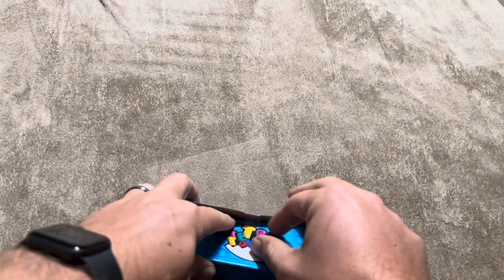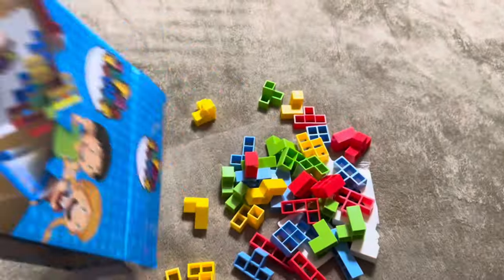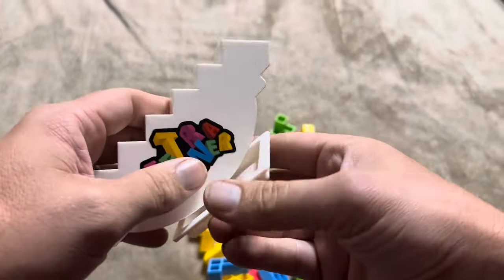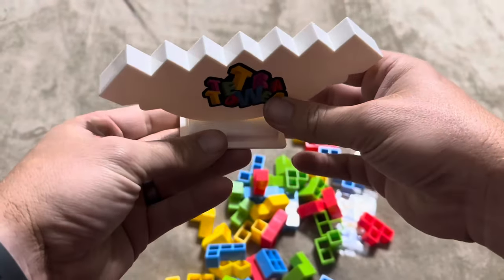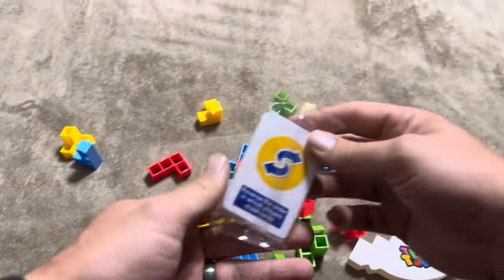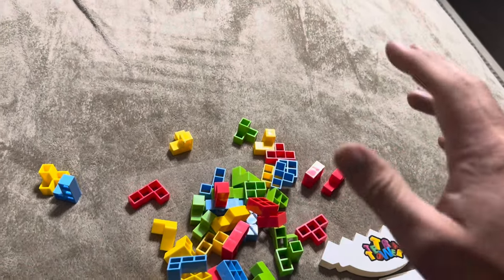Let me open this up and show you exactly what you're going to get inside. It's just taped across the top, so I'll take it out. That's everything you're going to get in terms of contents — you're going to get a bunch of these little blocks and the base. You're just going to set the base like this on there, and you'll need to make sure it's on something stable. It also comes with some cards.